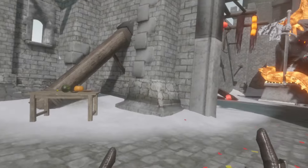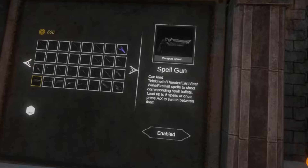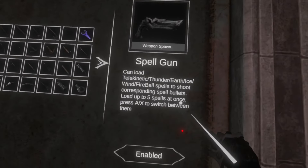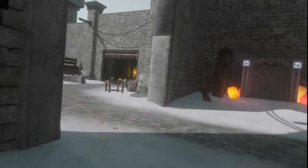Now for the most exciting part — two brand new weapon additions to Battle Talent. First up we have the spell gun. You can load telekinesis, thunderbolt, earth, ice, wind, and fireball spells to shoot corresponding spell bullets. Load up five spells at once and press A/X to switch between them.